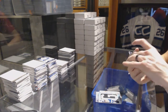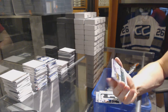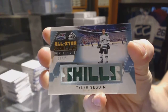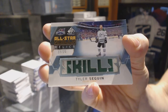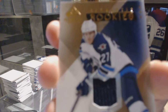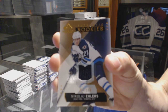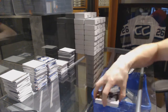We've got an All-Star Skills Relics patch, number 22 of 25, Tyler Seguin — 22 of 25 for the Stars. Tyler Seguin, and a rookie jersey numbered to 399, Nikolai Ehlers.